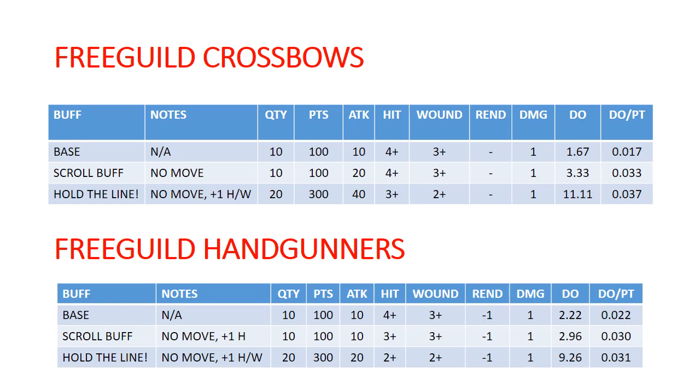With Hold the Line applied, Hand Gunners go to 2s and 2s, Rend 1, assuming a block of 20 and the Free Guild General — again costing a command point each time. The big thing is if you're using multiple units of Hand Gunners or multiple shooting units all getting Hold the Line, that's where you really get your value. But if you're running just one unit and choosing between a Free Guild General or more Hand Gunners, it may be better to just have more Hand Gunners — similar damage output per point and you're not wasting a hero slot or command points.